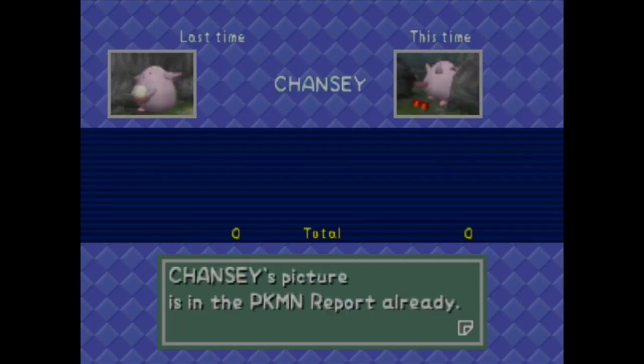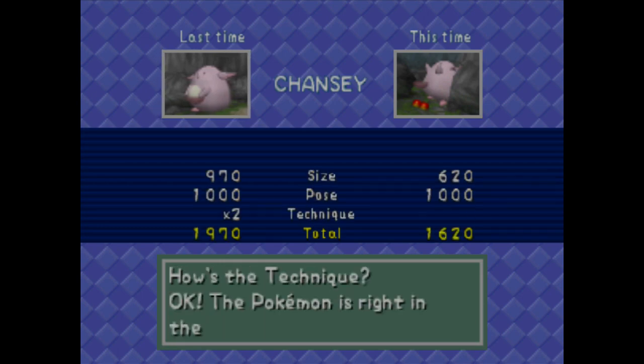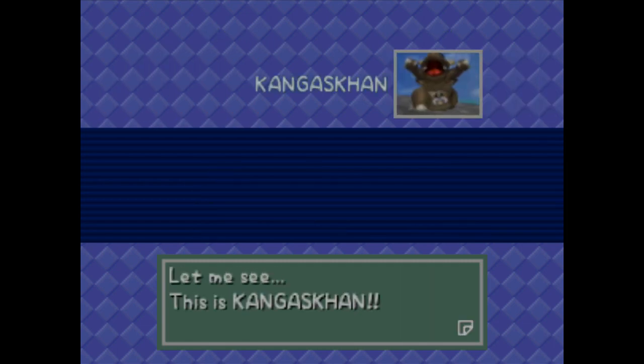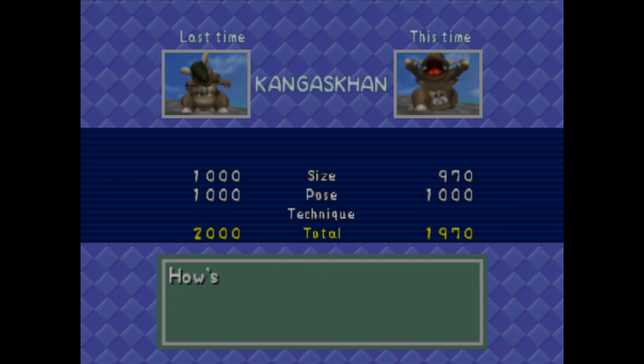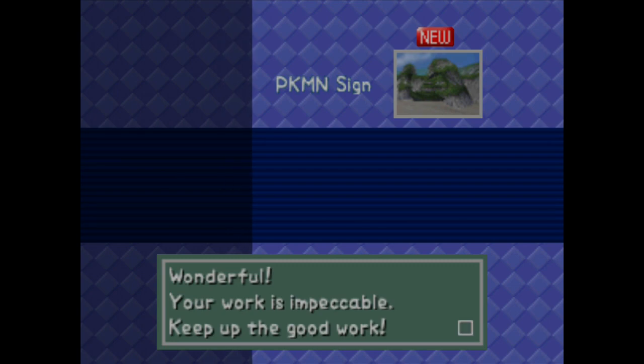Chansey — not as good. Kangaskhan: size 970 — it's not going to be as good; I pretty much have a perfect Kangaskhan picture, I don't think I can top that. This is a Pokémon sign I've been looking for — wonderful! Your work is impeccable, keep up the good work.